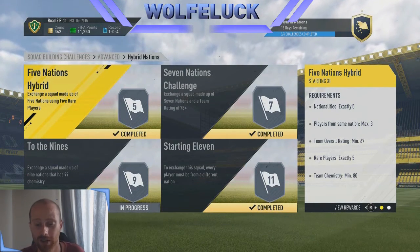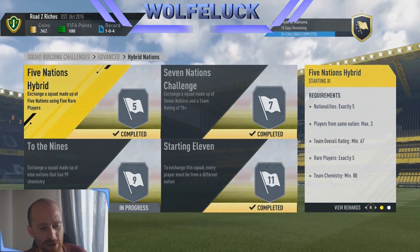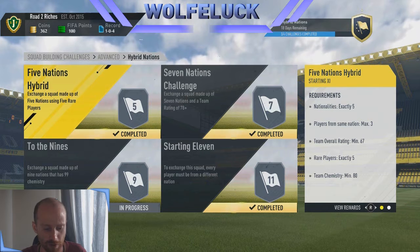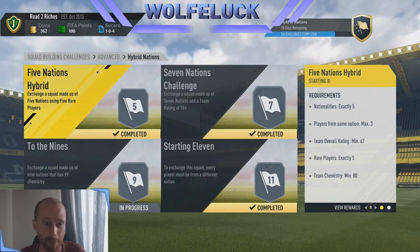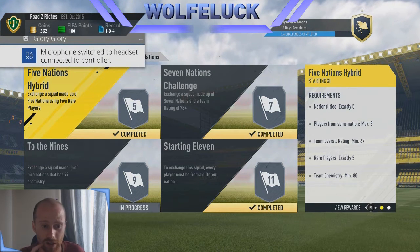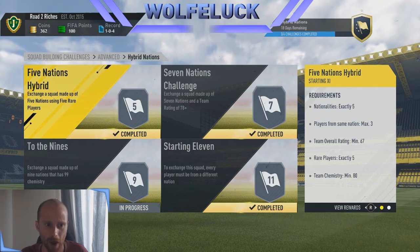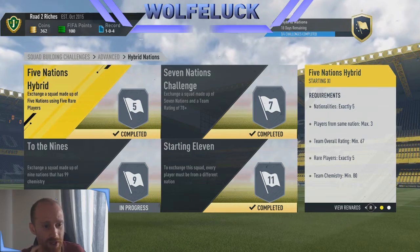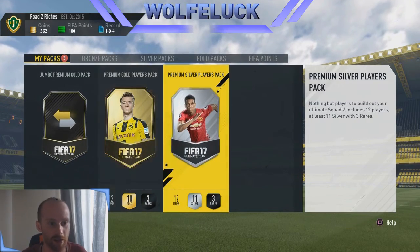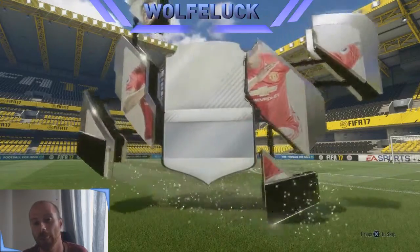I still have two of the nines to complete but I do complete it — I just haven't shown you that one. If you need help with it, I will show you the team I used to finish it. We started this episode with around 4,000 coins and that's all I've spent — 4,000 to complete three challenges. So we're going to see the packs and the rewards: we get a jumbo premium gold pack, a premium gold pack, and a premier silver player pack.